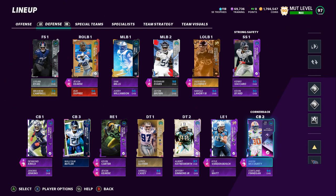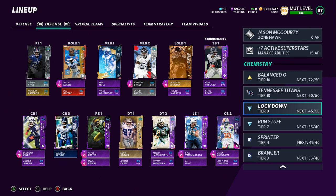The reason I have him at D-Tackle is for the chemistries. Getting Lockdown at 45 helps out the cornerbacks and boosts Malcolm up to a 99 — he's normally at 98. With 45 Lockdown alongside Jason McCourty and Desmond King, all three of our starting cornerbacks are 99 overall. That's why Lockdown at 45 is key for your Titans steam team.